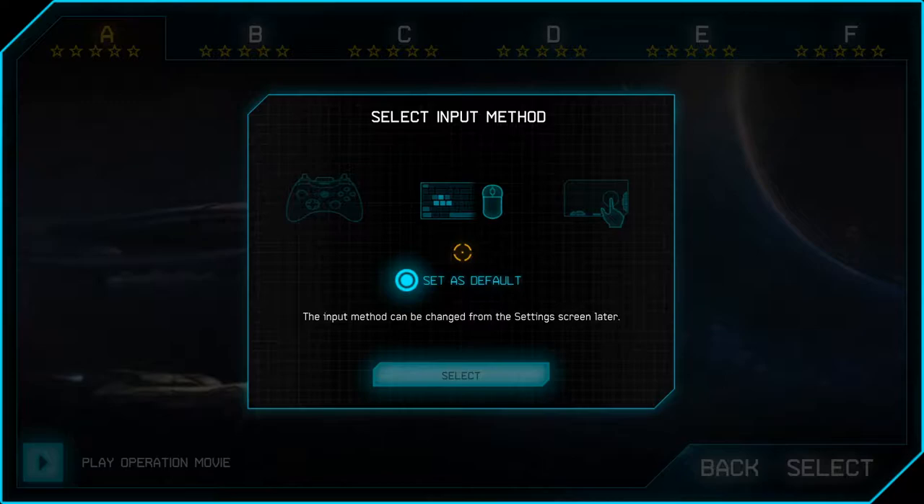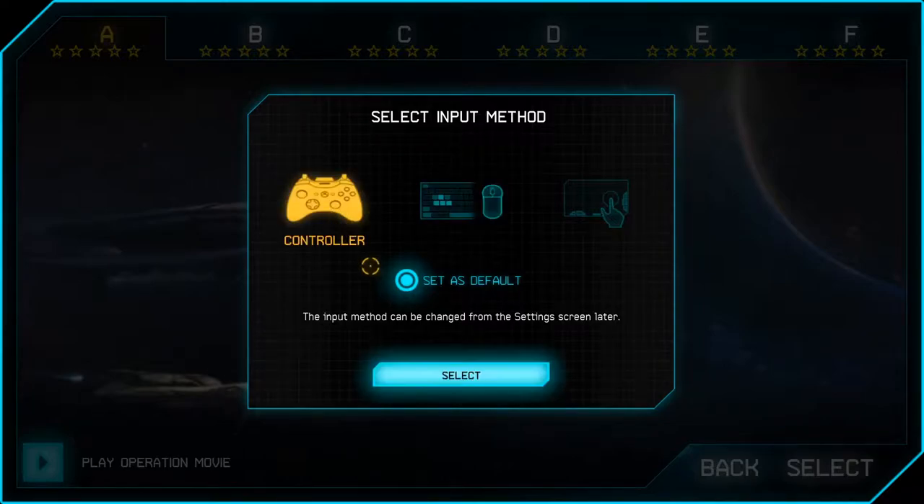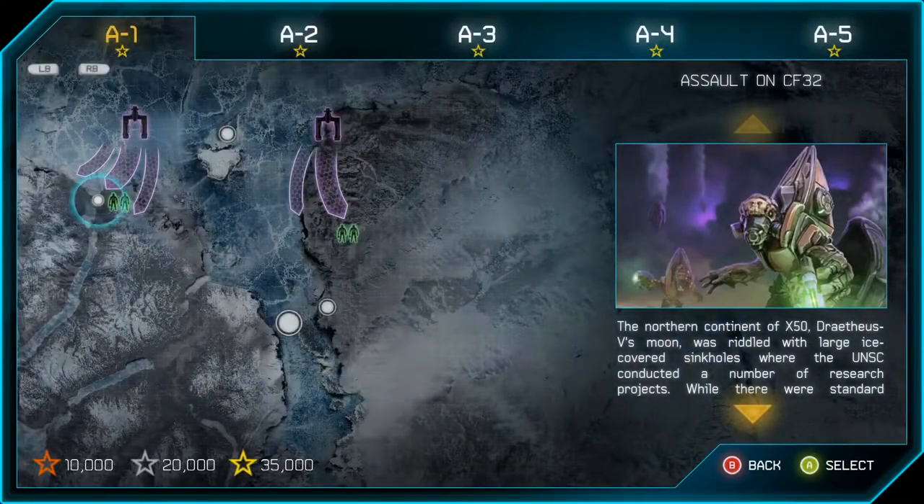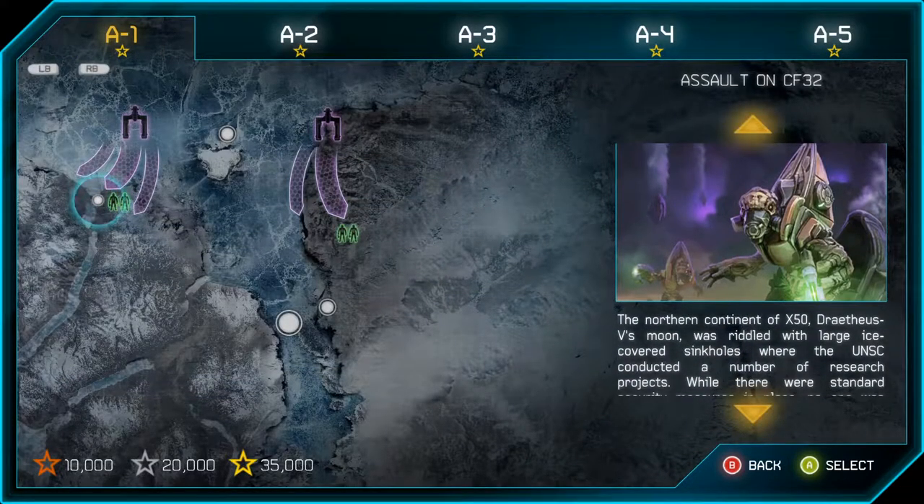My controller just died — the cable fell out. That was interesting. If that keeps happening I'll have to switch the cable out. Hopefully that doesn't happen again. Now, how do I scroll that? Section A1: Assault on CF32.